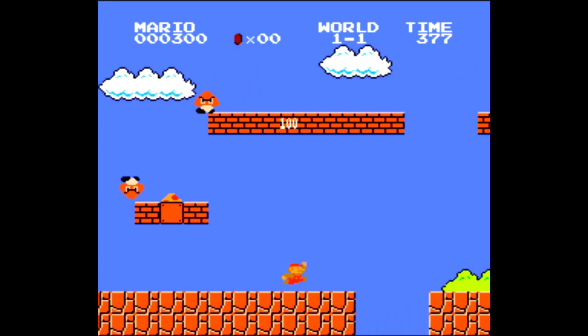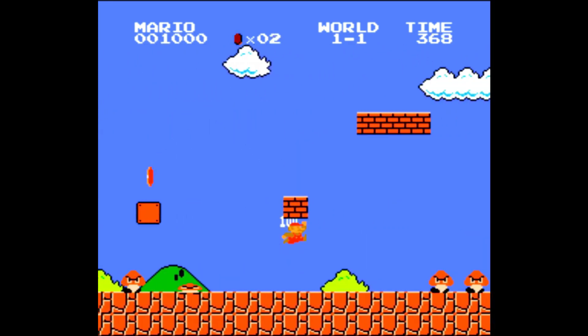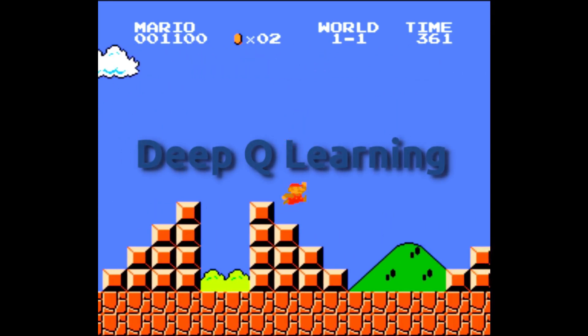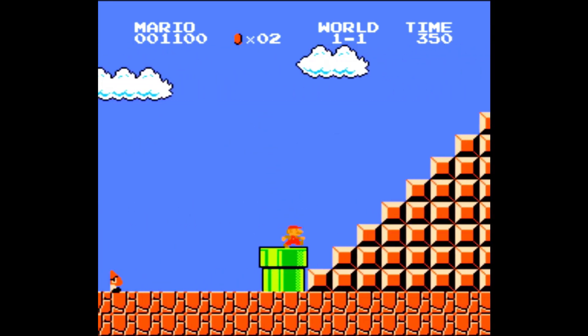It started without any knowledge of the game. In fact, it didn't even know that pressing the right button would make Mario walk to the end of the level. It learned all this through an algorithm called Deep Q-Learning. In this video, I'll show you how this AI learned to play Mario, how its brain works, and how it's all based on reinforcement learning.